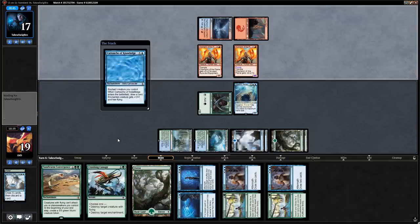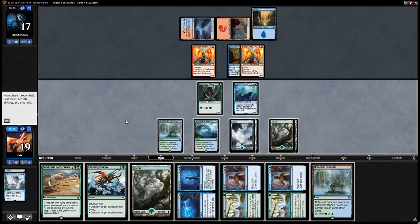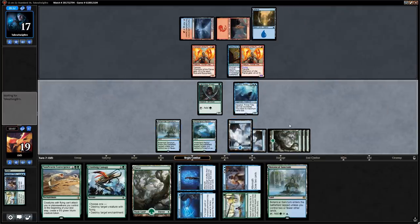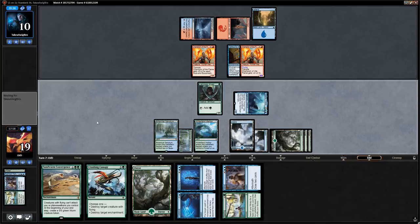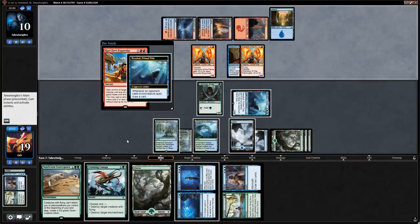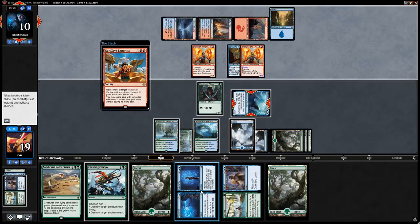Opponent plays a Cartouche and draws a card, then an Island to protect their creature. No attacks with the Champion. We play Spring // Mind to get a land, then attack for seven with Nezahal, dropping opponent to ten. We play a tapped Sanctum and say go. Opponent goes for Kari Zev's Expertise targeting Nezahal — we let the trigger resolve and use Commit // Memory to force their Spell Pierce, drawing a card.